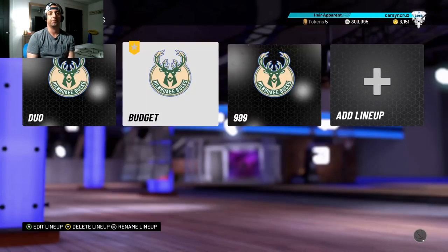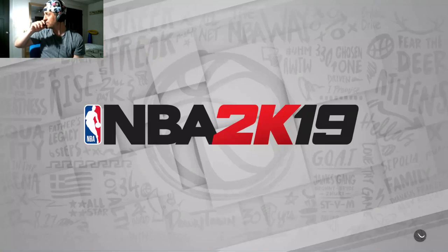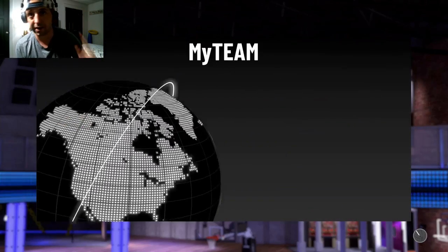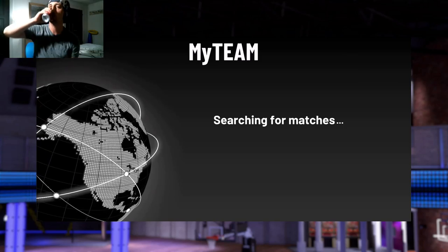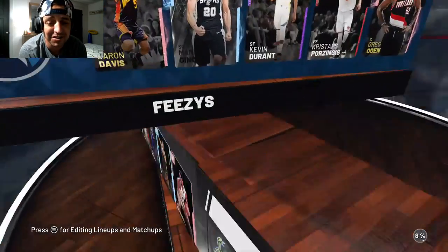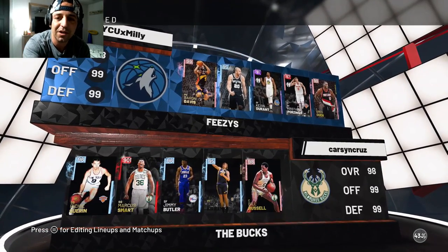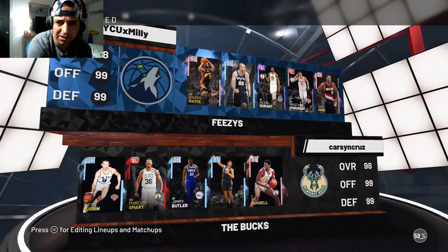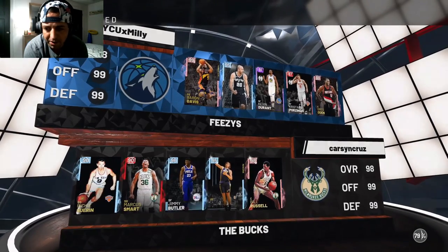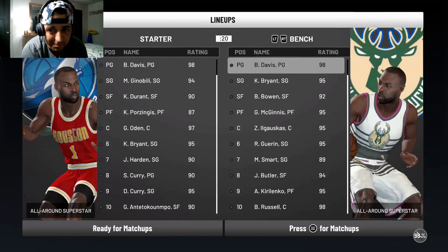I don't have Steve Kerr as coach — I'm not paying 40k for a coach. Anyway, here's the deal: we quit after the first quarter no matter what, so we take a loss. In Budget Cards Don't Suck episode 1, Market Smart was neutral — no takeover, no snowflake. The squad we're facing today is another budget squad. He's got Baron Davis, Greg Oden, some Ruby cards, and Manu. Look, that's why I'm saying 50k counts as budget right now.